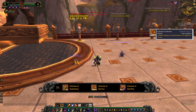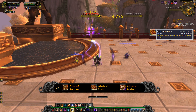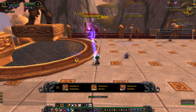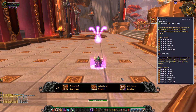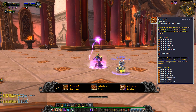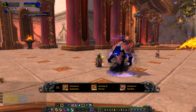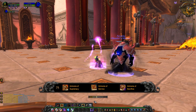For Demonology, it's also Grimoire of Service — the Felguard still pulls ahead of any other pet choice, and having a second Felguard is just insane. For Destruction, Supremacy pulls ahead slightly: the Fel Imp is a DPS increase over your normal Imp, and you'd be using the Observer, which is the enhanced version of the Felhunter. Overall, this tier is completely dependent on your spec.